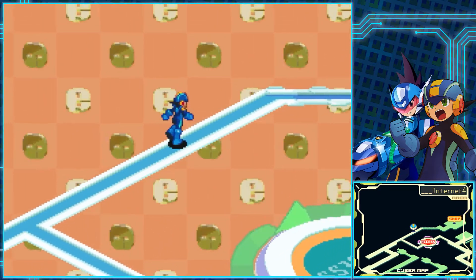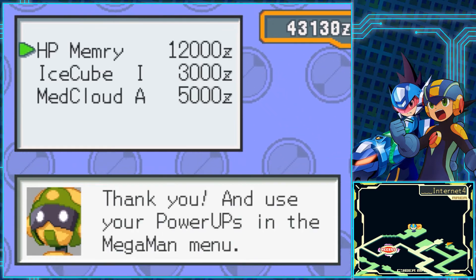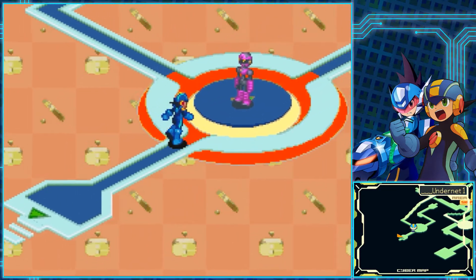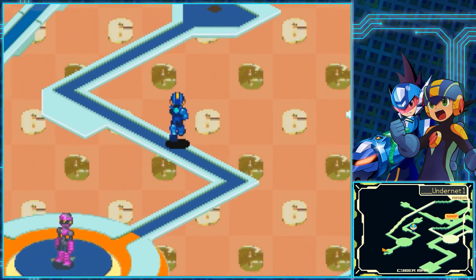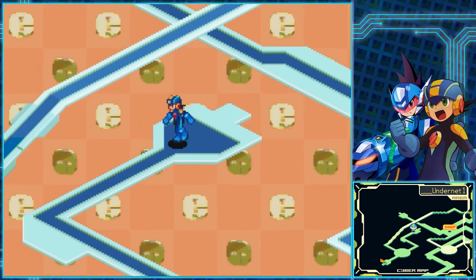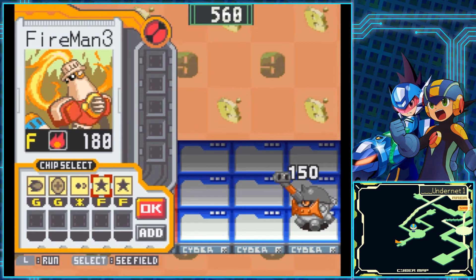I forget if I mentioned it already, but that net merchant in the Undernet we already encountered — I say that because I'm running into this guy and he had armor in the original game — that one net merchant in Undernet, which was technically Internet Area 10 in the original game, is where you get the final armor in the game. Unlike other portions of the Undernet we've already been to, you don't have to worry about fulfilling a certain criterion to reach the end of these areas — you just need to get there and you'll be allowed to progress.